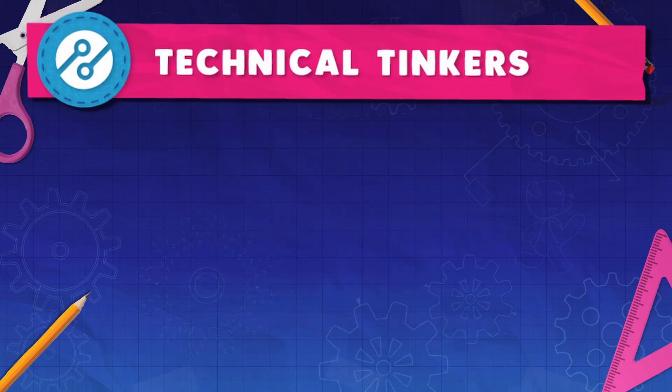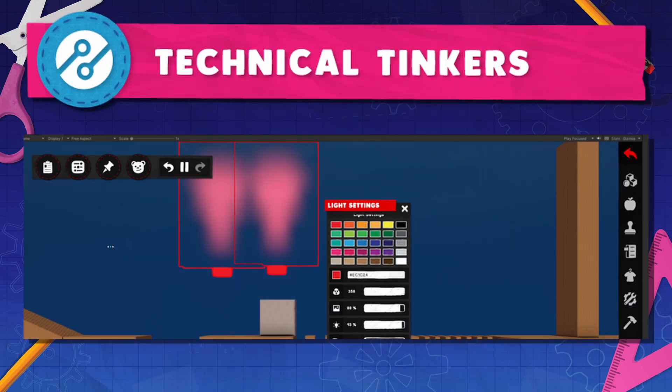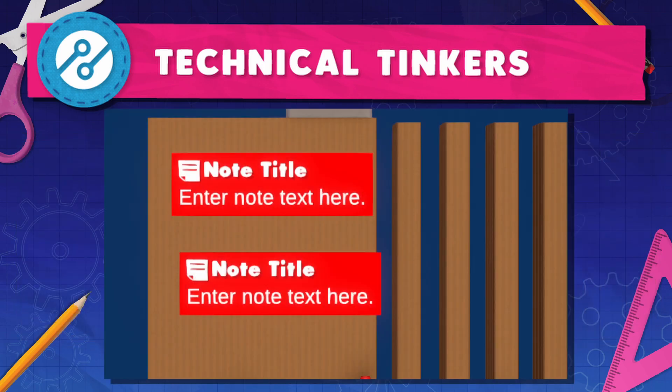For the builders out there, progress is being made in the editing menu of the level editor, making certain things like multi-select light color switching possible. The editor notes feature is also coming along — it can contain things like reminders, instructions, and checklists anywhere within the levels.